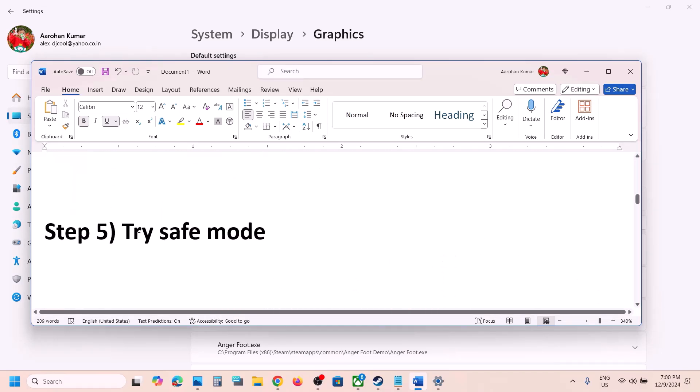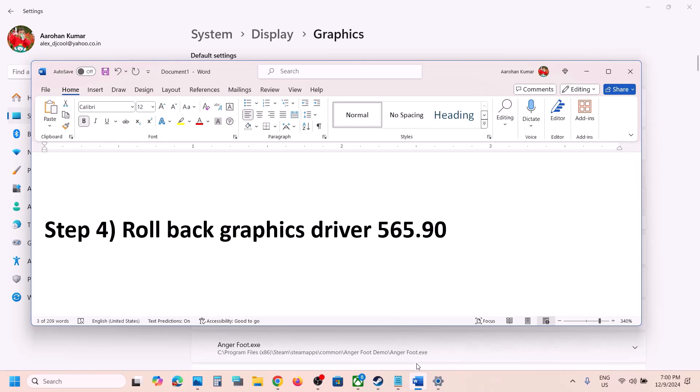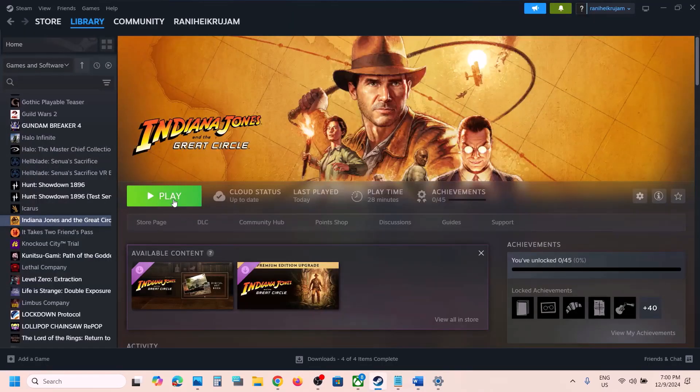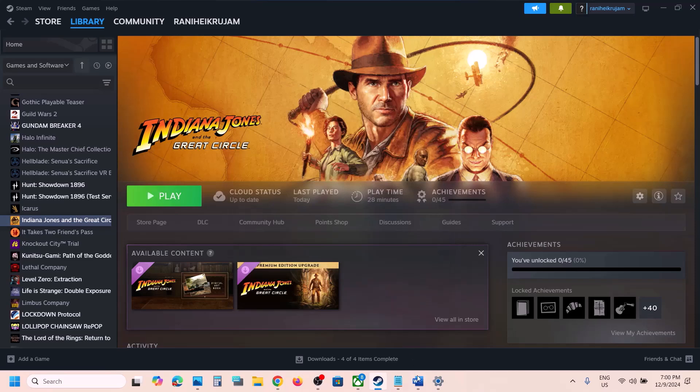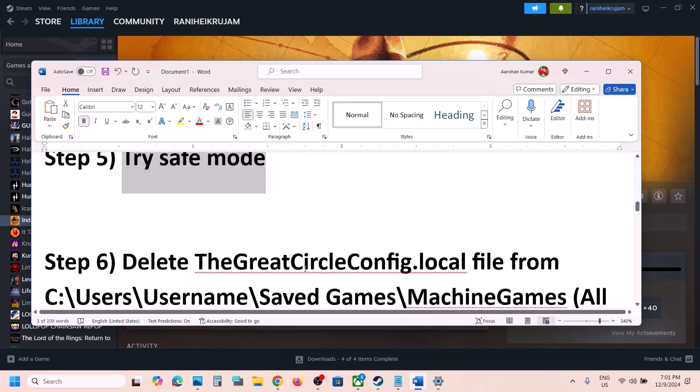If that does not work, try launching the game in Safe Mode. When you launch the game, click Play, select Launch in Safe Mode, then click Play and check.